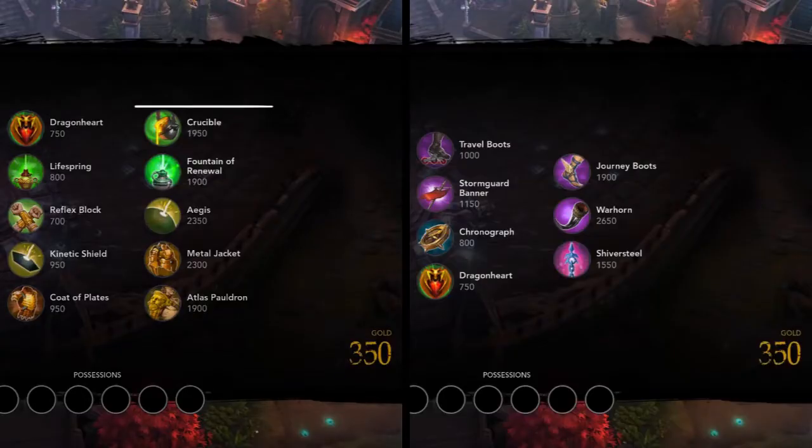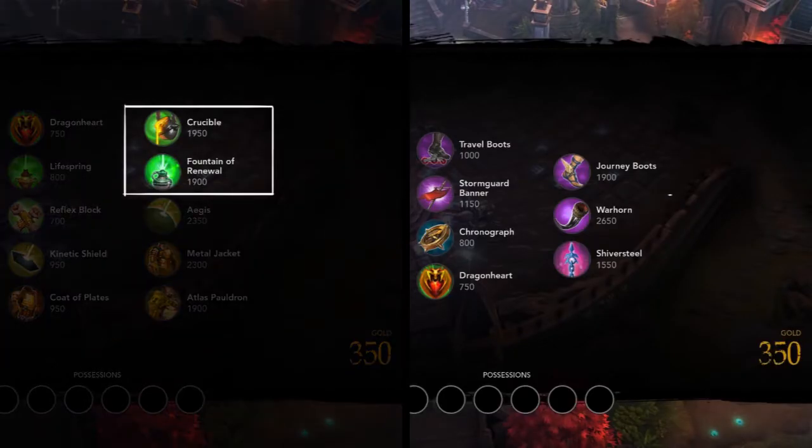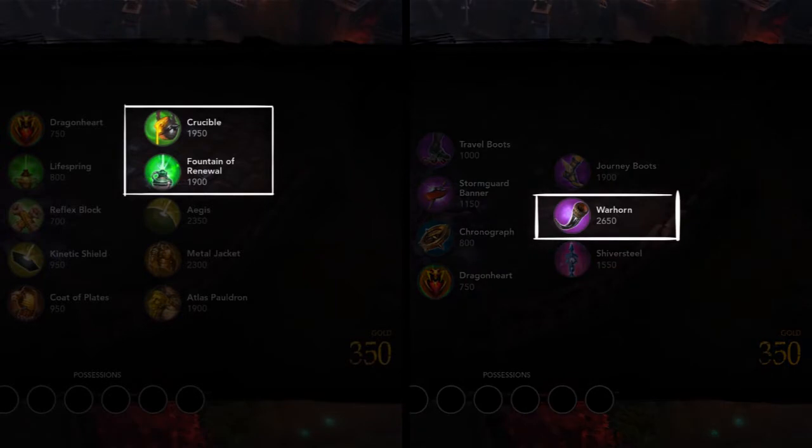Taking defense items like Fountain and Crucible along with utility items like Warhorn create a strong support path, allowing Glaive to initiate and peel for his team and bring some extra durability to the battle.